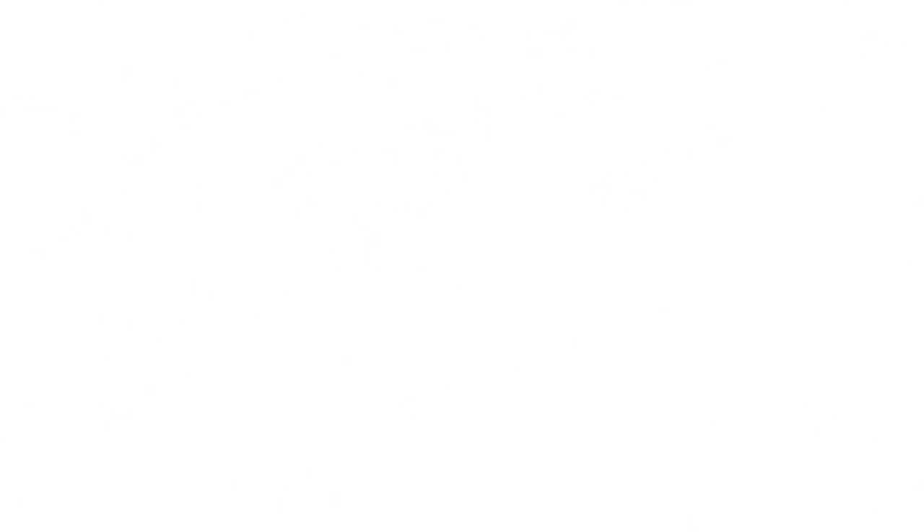Another way to kill your opponents' creatures faster is to shrink them temporarily with slime counters on them. Cards like Mass Diminish or Polymorphous Jest can just make them into 1/1s and they'll instantly die. I also like Sudden Spoiling just as a combat trick in general. There is one way I do like to accelerate those slime counters, which is Sludge Monster — the only other card that can produce a slime counter. Starting off, you can spread those slime counters around and it turns the creatures into 2/2s. Then as soon as your Toxrill hits the battlefield, it'll add the last slime counter, killing everything.